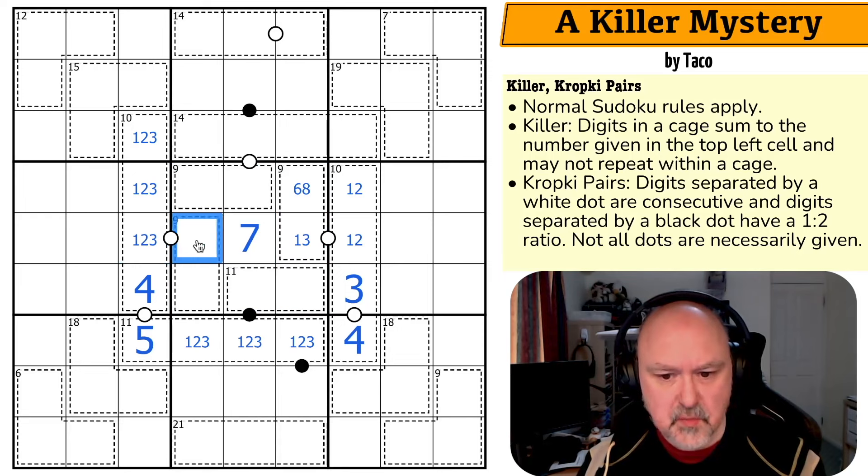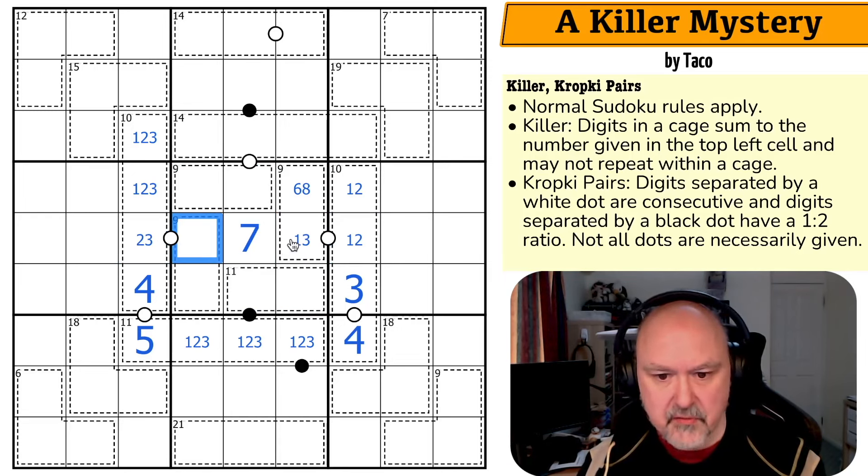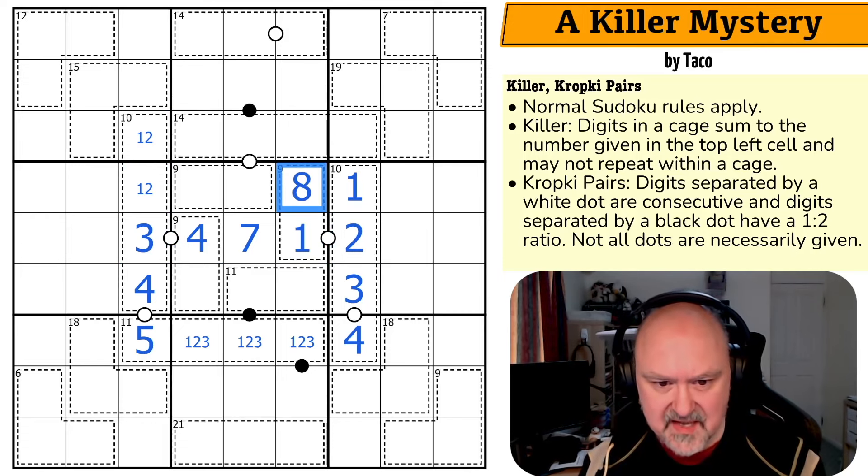This is a 1, 2, 3 triple. If this is a 1, this would be a 2 and that cell would be broken. If this is a 2, this would have to be a 1 or a 3 and that cell would be broken. Basically, if this is a 2 and 1, that's broken. If this is 2 and 3, then these are both 1 and that's broken. This has to be a 4, with that being a 3 and there's no 3 there. The 3 makes this the 1, so this becomes the 2 and the 1. The 1 makes that the 8.